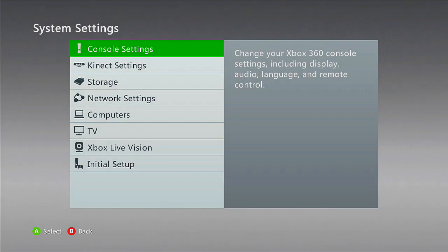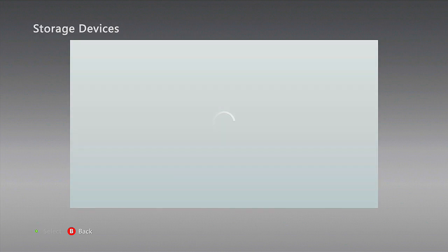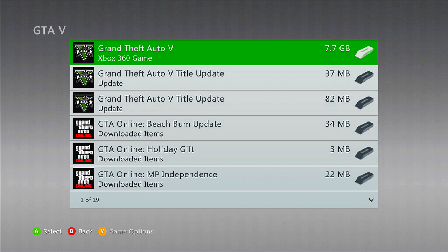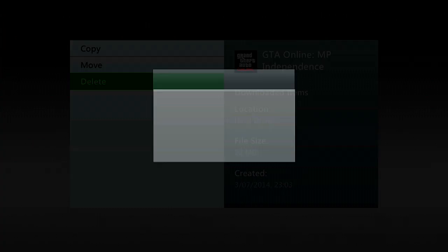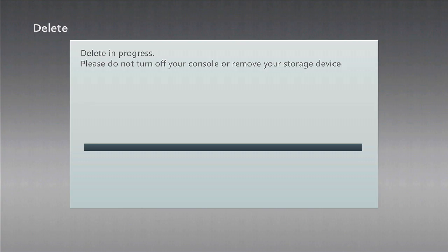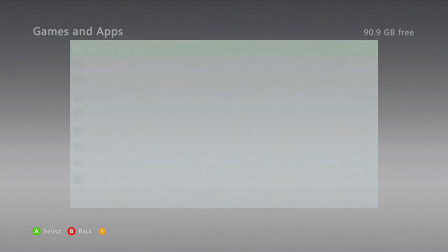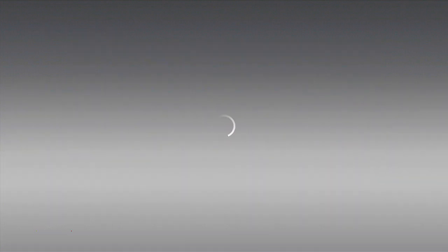This will bring you to your System Settings. The next step is to go to Storage, then go to GTA, and simply delete the Independence Day DLC. Now I want to give you guys a disclaimer: you do not lose any vehicles or any Independence Day items doing this, so don't worry if you think you're going to lose items — you 100% do not lose items doing this. So go ahead and delete it.